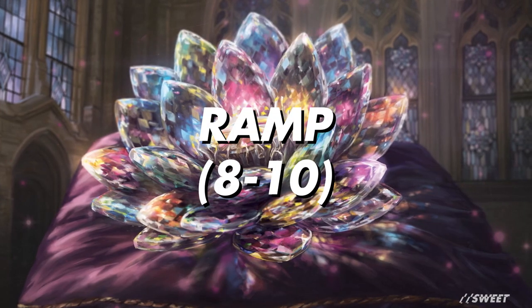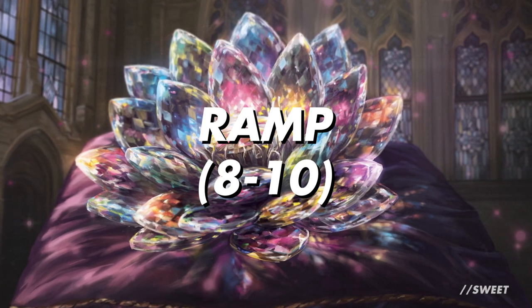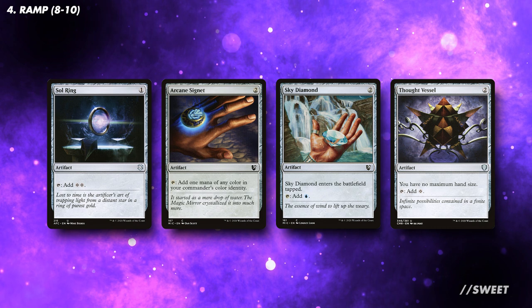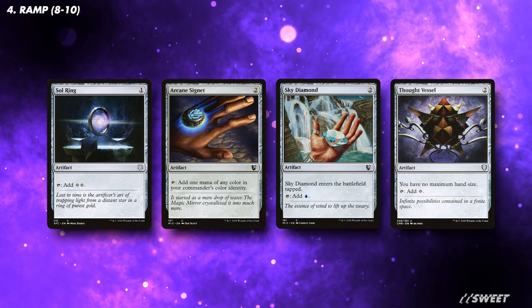Moving over to the bread and butter of the deck, we'll want to run a decent amount of ramp. This is so we can get to a place where we can actually hard cast some of the big dumb spells if our commander isn't about. I'd recommend a pretty solid base of cheap mana rocks, preferably ones that add blue so we can be a bit greedier with our pips, and I'd probably start with at least five or six that are around the two-mana mark.